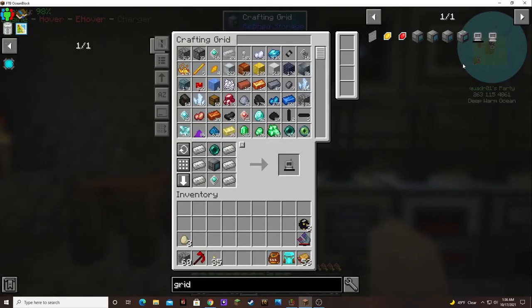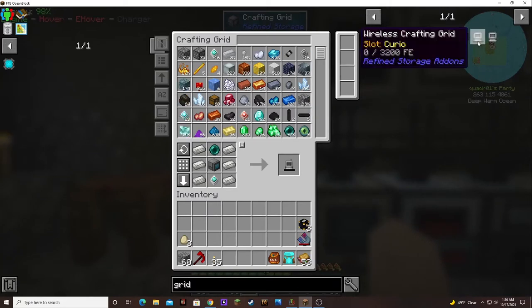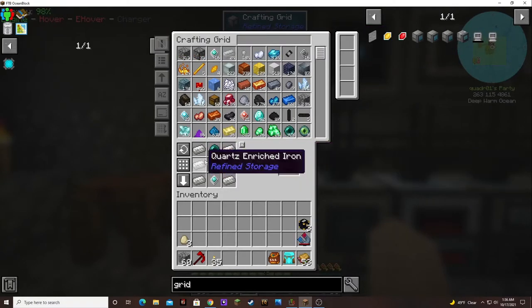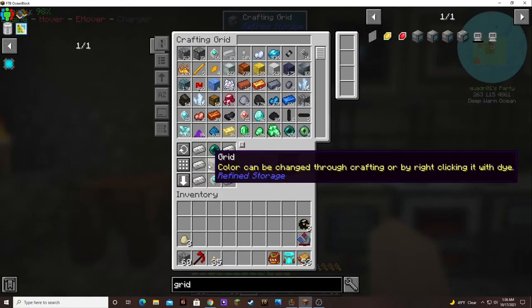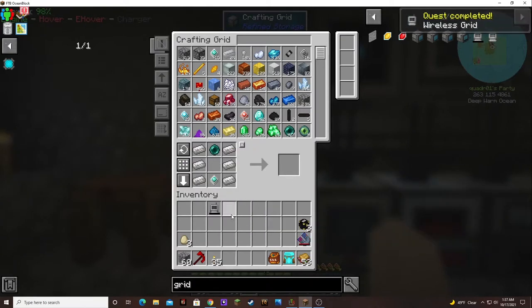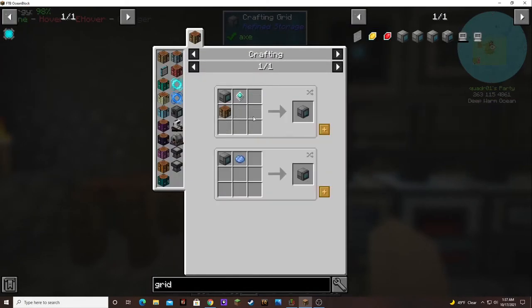I was having problems finding the recipe for the wireless grid because it's not showing up when I type in 'grid' — the wireless crafting grid shows up and the creative wireless crafting grid shows up, but not the normal grid. But the recipe is valid — it's just the same thing as the wireless crafting grid, only with just a plain grid in the center.